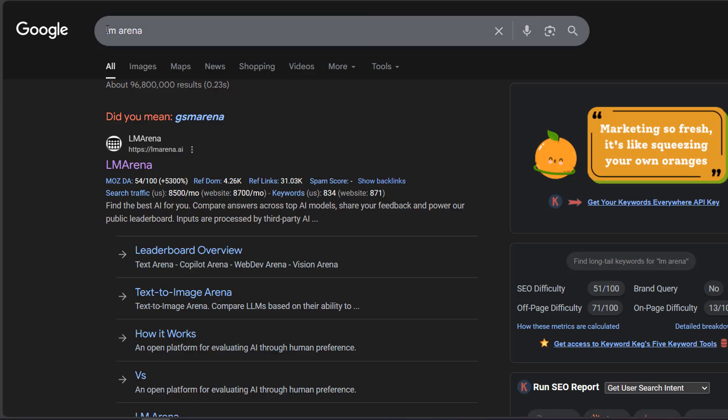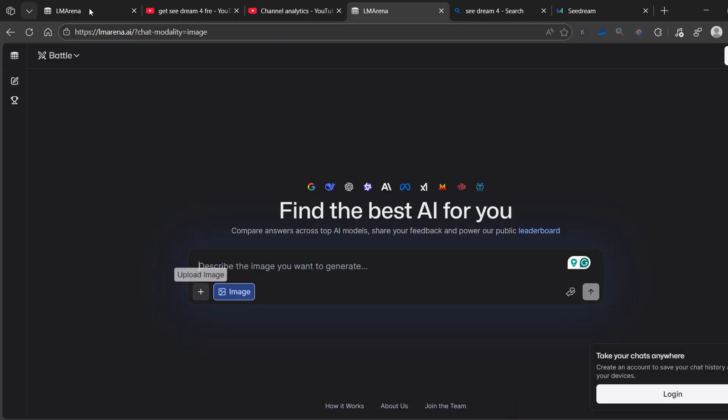Head over to Google and type in Elam Arena. Once you type it in, you'll see this — click on Elam Arena. What you want to do is click on Battle, and then click on Direct Chat.